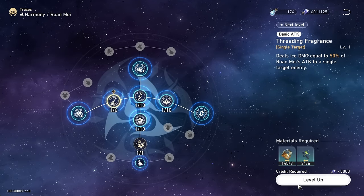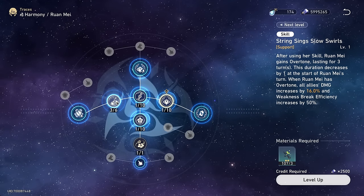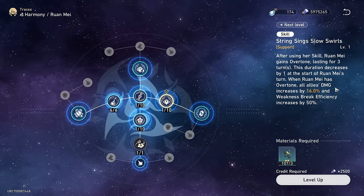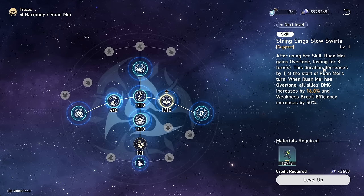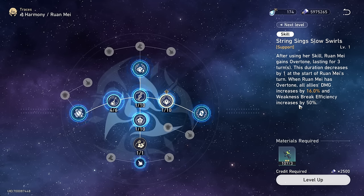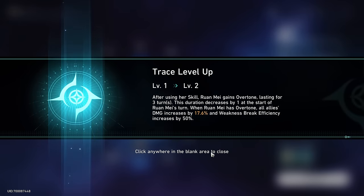Let's talk about her normal skills first. Basic attack is basic, not much to say there. She will be doing basic very often though because she only needs to do her skill once every three turns, so we're going to get that up to four for now. Her skill increases the whole party's damage and break efficiency for three turns. One turn goes away when Ronmei takes action, unlike Tingyun's three-turn buff where it's based on the buffed unit's turn. I personally prefer it like this.